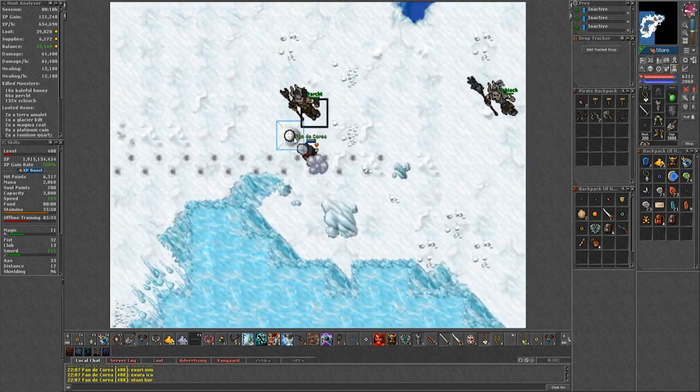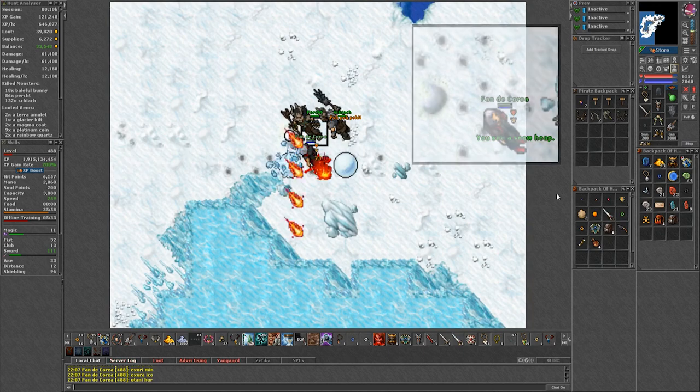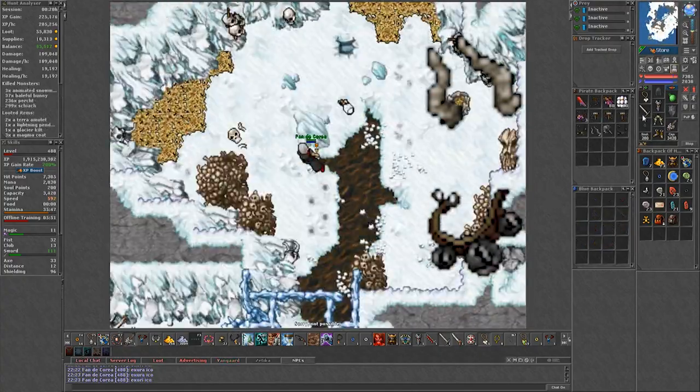If you don't have snowballs, there are a few spots in the Iceland that look like this where you can just right-click to make snowballs. Throughout this process, kill some of the perch monsters until you loot a perch horn and a broken bell. Once you have all 3 items, follow this path.